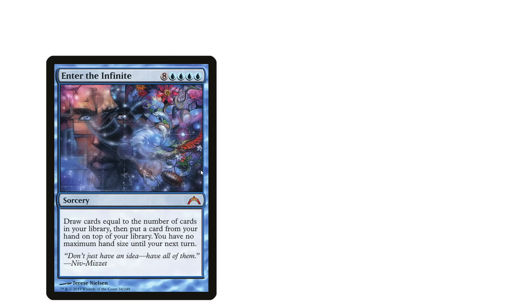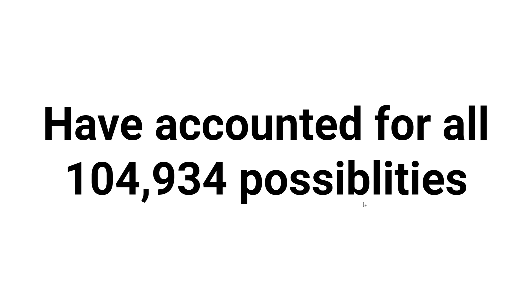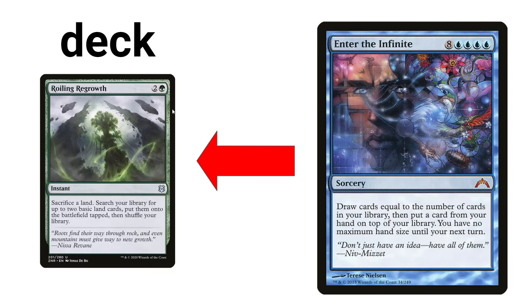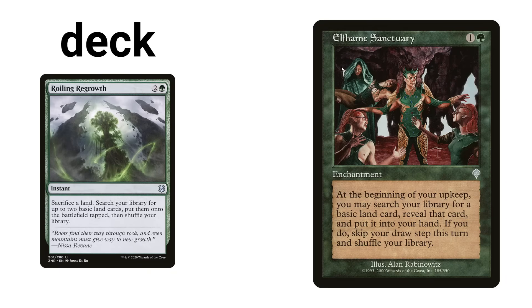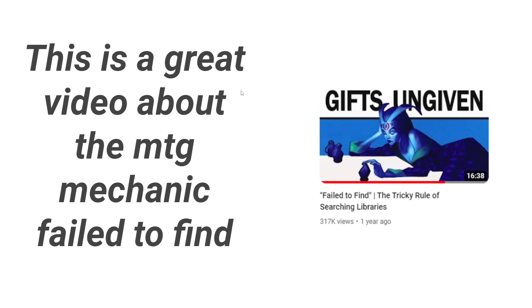But Enter the Infinite will make us run out of cards and lose. Fear not — I, Magic the Noah, have accounted for all 104,934 possibilities with Elfhame Sanctuary. Enter the Infinite says you put one card on top of your library, so we put Rampant Growth as the one card in our library. Then we use Elfhame Sanctuary — we search our deck for a basic land and we can't find it. We skip our draw phase. We fail to find that card and skip the draw phase. This is a great use of the 'failed to find' mechanic, by the way.